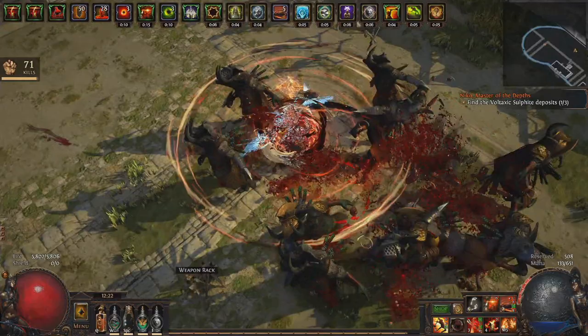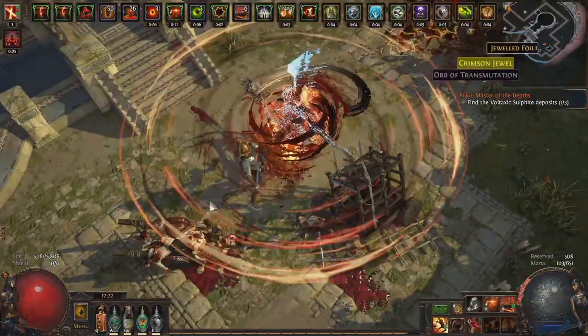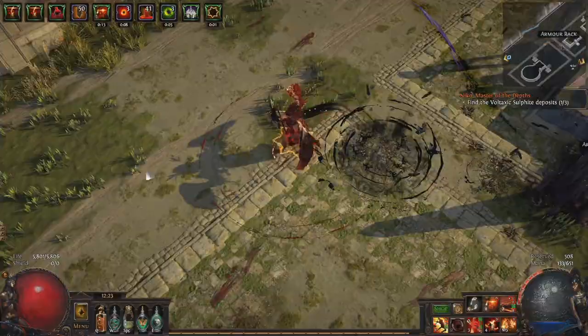I've mainly been using the Flesh and Stone aura — the new one that includes the stance switching mechanic. I've been using it in Blood stance, since I have the aura linked to the Maim support, which actually boosts the damage effect. But you can stance switch instantly while in combat for a survivability boost in Sand stance, which blinds nearby enemies or reduces damage taken from enemies further away. You can simply just do that when needed.